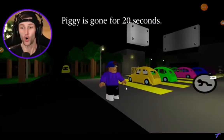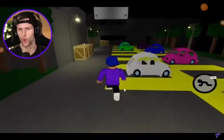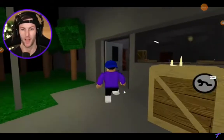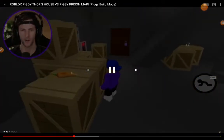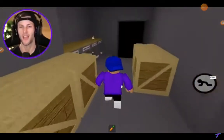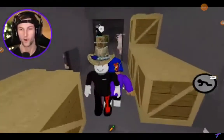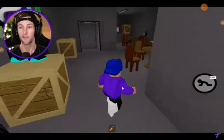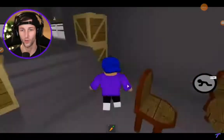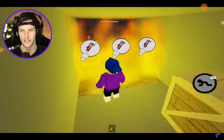This next map is called Storage. Maybe there's a bunch of storage around here. Whoa, this looks cool. I like this map. I really do. The last one I got stabbed and I didn't really enjoy it, but it appears that we are in the storage building. So where's the Piggy? I want to know where the Piggy is. Everyone's hiding in here. What do I do with this carrot? Where are the NPCs? I see a soldier pig just sniffing the wall, but I need to know where the friendly NPCs are.